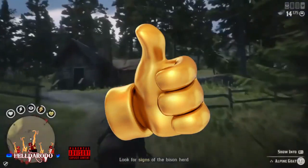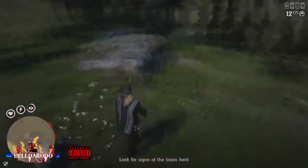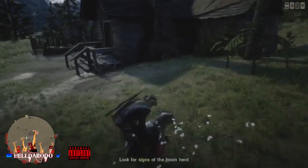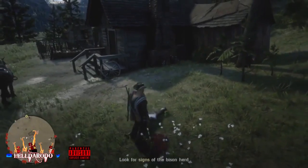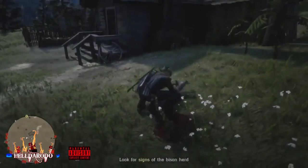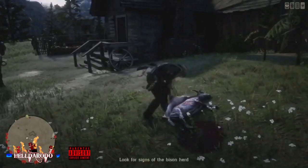When you skin all these animals — what I didn't do enough of in this video — throw the pelts on your horse. You can't stow anything in your hunting wagon, but you can throw pelts on your horse and I think you can stack a lot of them. Ride around taking samples: bear, fish, birds, pronghorn, deer — I even got cougars and wolves. Throw all those pelts on your horse.